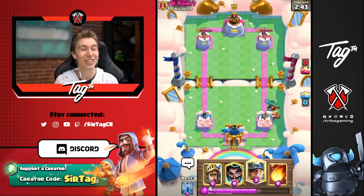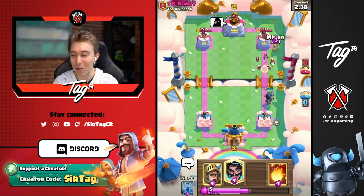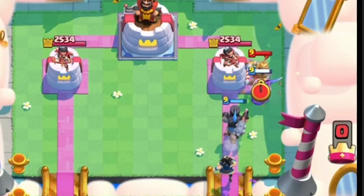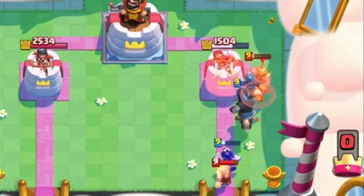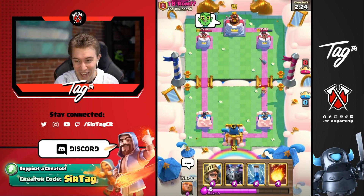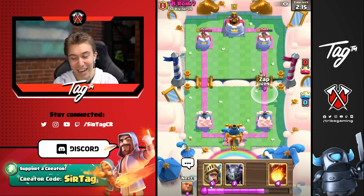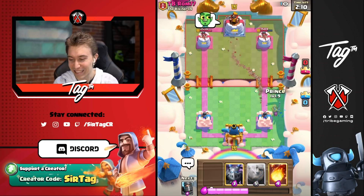Game two: opponent goes in for a miner to open, we shut that down and drop our electro wizard on top of the bats. Guys, this start is unreal — the dark prince charges through and hits the tower. This splash damage is unprecedented and the opponent is down a thousand damage to kick open the game. Ninety-nine percent of the time when your opponent has prince and you're going dark prince on offense you don't get that much value, but right here we got tons — some Costco value.